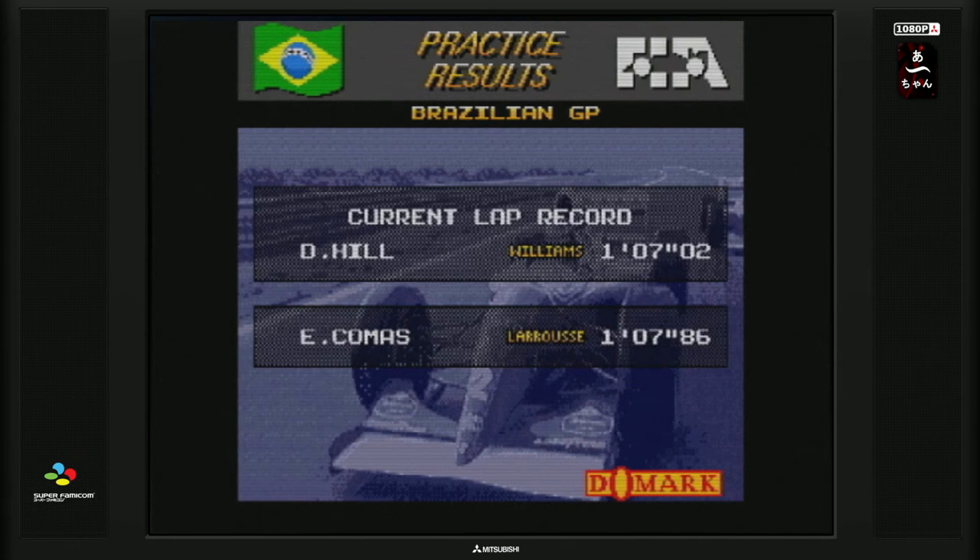On va voir s'il y a des grandes différences en termes de graphisme entre les circuits. On a une petite photo — je pense que c'est Coulthard, puisque c'est le numéro 2, le 0 étant pris par Hill et le 1 par Senna. On voit que le record est à Hill et que notre tour en 1:07 sur la Larrousse est assez cohérent par rapport aux temps réels de l'époque. Ça veut dire que le jeu n'est pas si mal fait en termes de réalisme de longueur de piste.